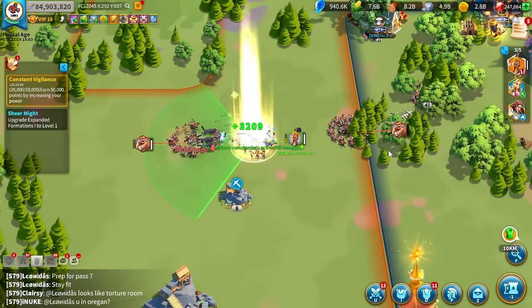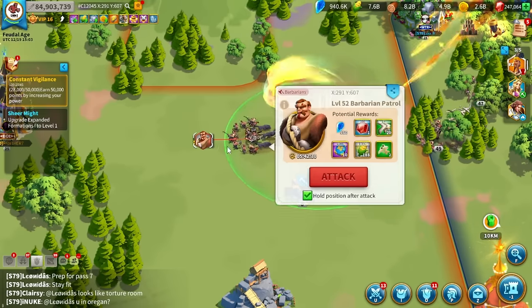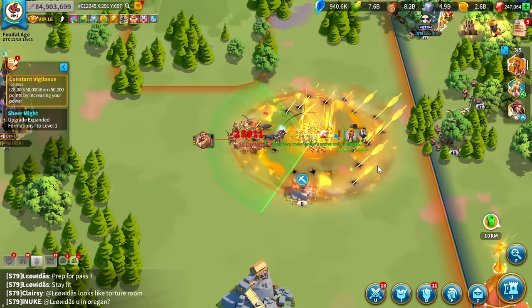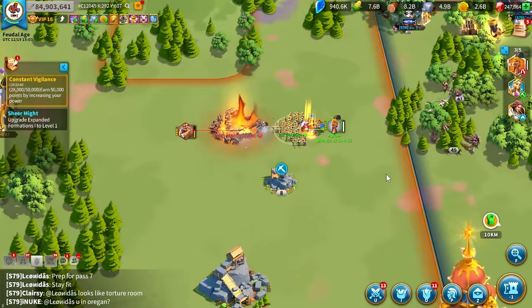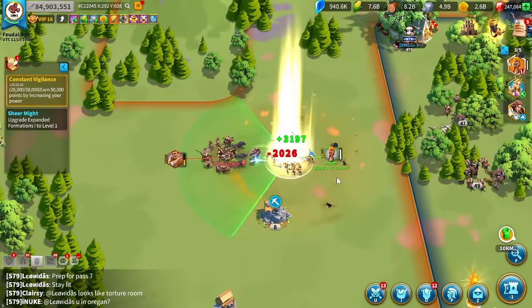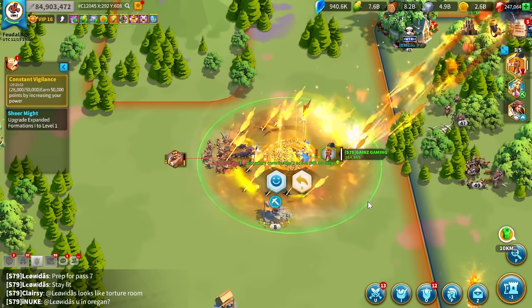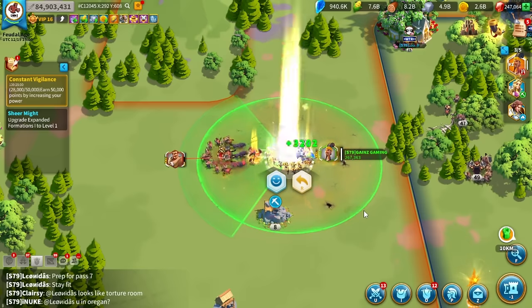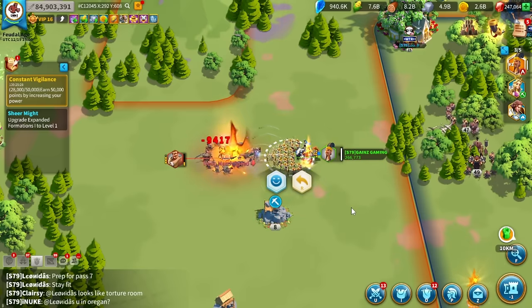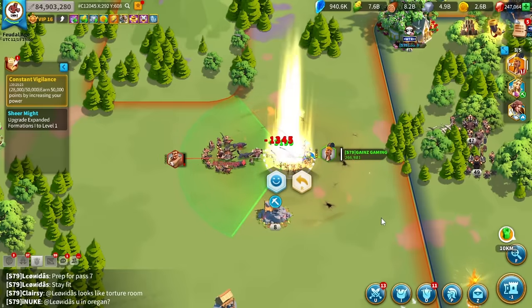I'd rather get the level 52 barbarian anyway - it's more honor and potentially more rewards. This is just crazy how much faster this skill cycle is. And you do still stay alive because you're getting the healing from Richard. You're obviously not going to die with a Richard secondary. This is something I wish I would have started doing sooner.